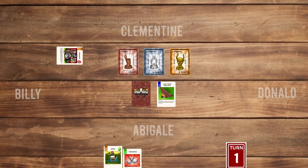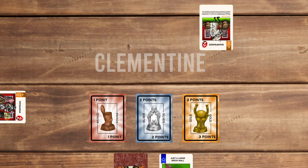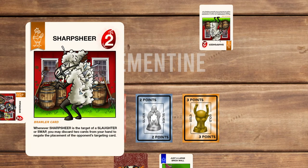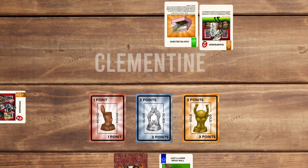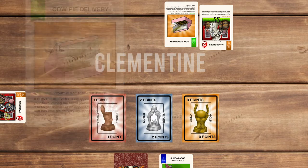Clementine's turn is next and she draws a card. She plays Sharp Shear with a power of 2, which has: whenever Sharp Shear is the target of a slaughter or swap, you may discard 2 cards from your hand to negate the placement of the opponent's targeting card. Then Clementine plays the item card Cow Pie Delivery — the type of item only used when the brawler is in the brawl zone. Clementine ends her turn.